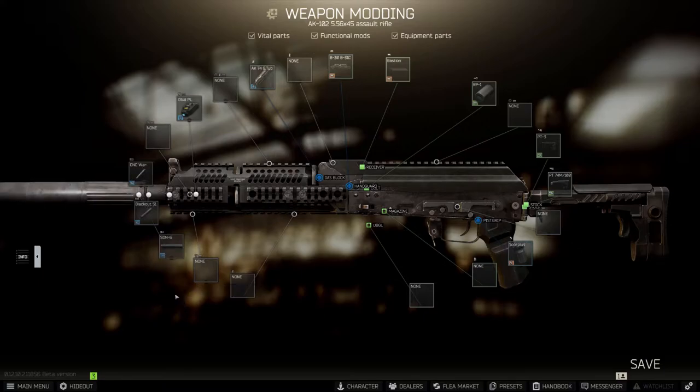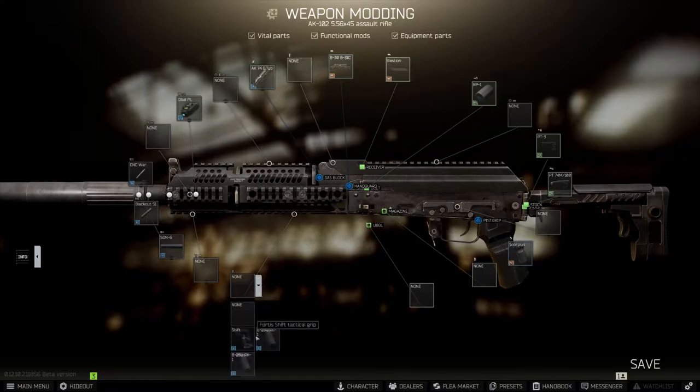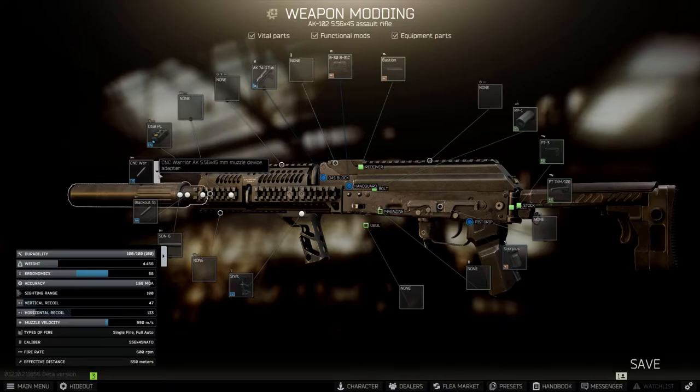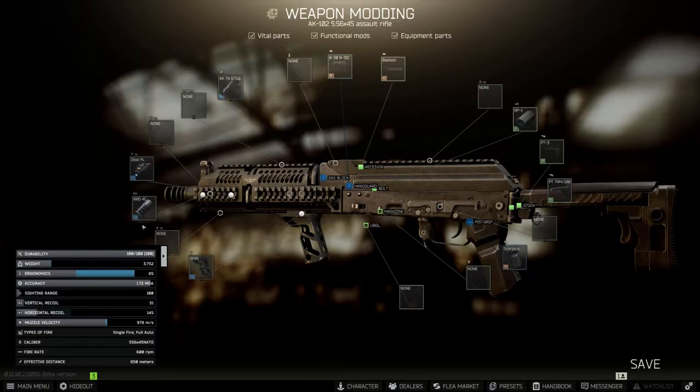Once the suppressor is on, we can add our final part: the Fortis Shift tactical grip, and the AK-102 build is complete. Looking at our stats, ergonomics are at 66, vertical recoil at 47, and horizontal recoil at 133. If you want to run this weapon unsuppressed, the best muzzle device is the JMAC RRD-4C muzzle brake. With that on, ergonomics are at 85, vertical recoil at 51, and horizontal recoil at 145.